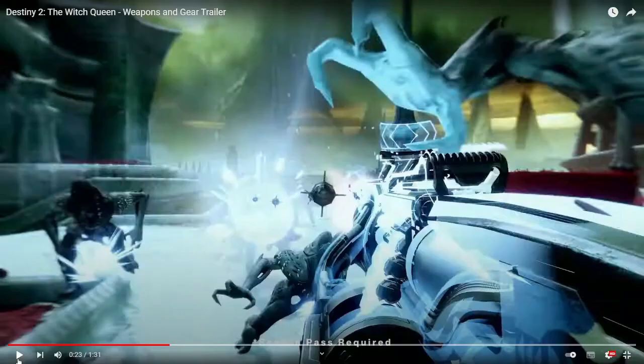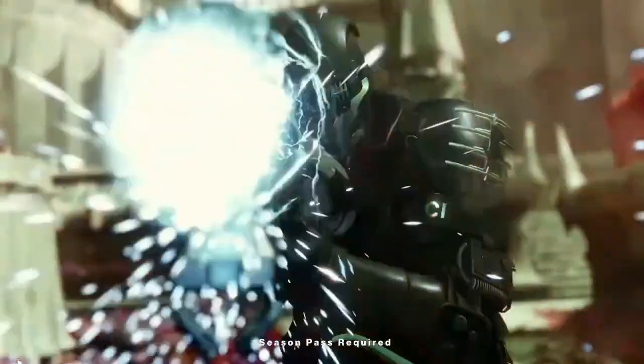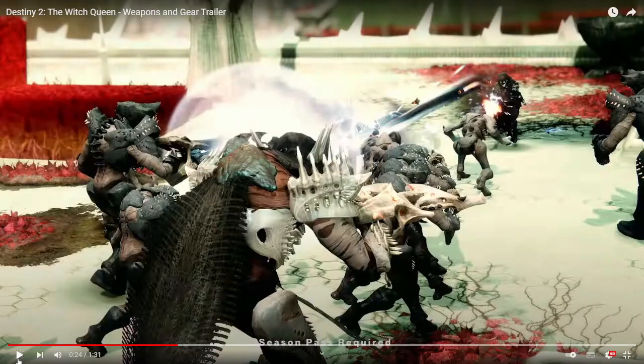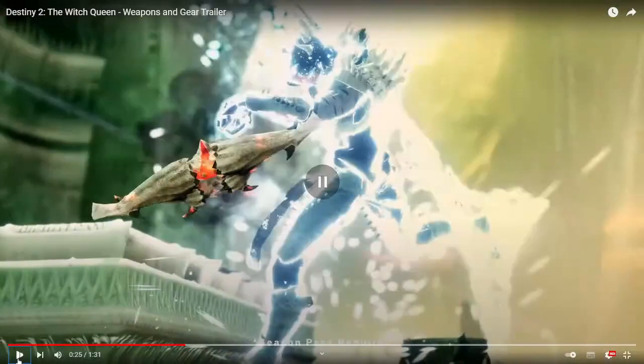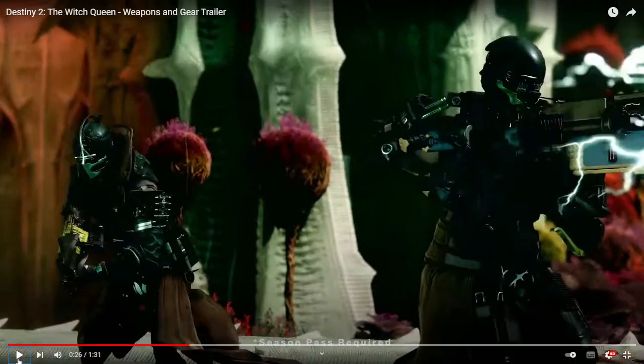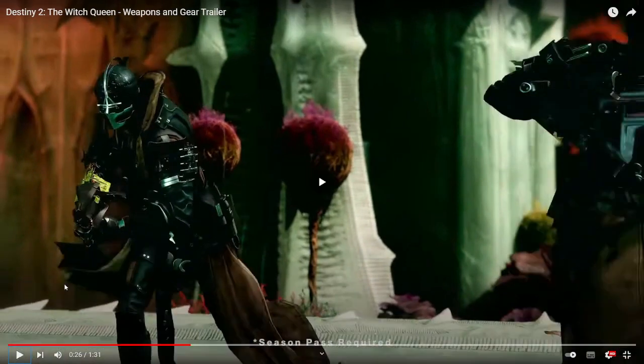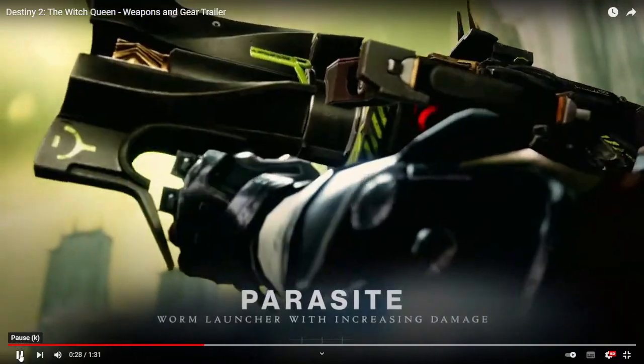Then we have the Warlock carrying Parasite. Again, it's a good weapon name — like, what else can you really call it? The exotic perk is a worm launcher with increasing damage. Until now we get to see it actually being fired.